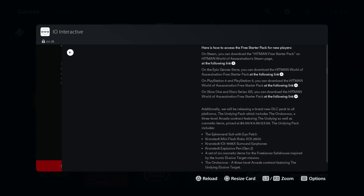Here's how to access the free starter pack for new players. On Steam, you can download the Hitman Free Starter Pack from the World of Assassination Steam page. On Epic Game Store there's a link for that too. On PS4 and PS5 you can download it from the PlayStation Store. On Xbox One, Series X and S there's another link available. Check the blog post description for all the relevant links.